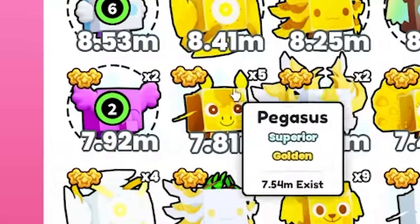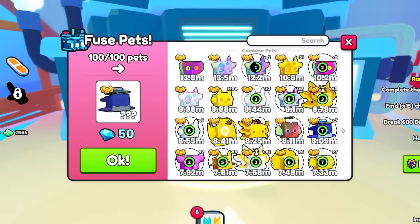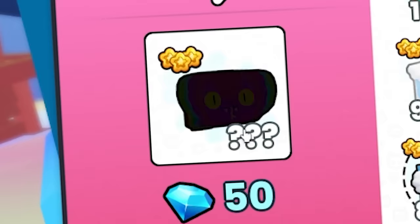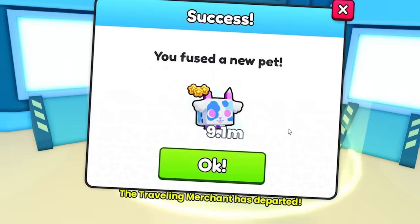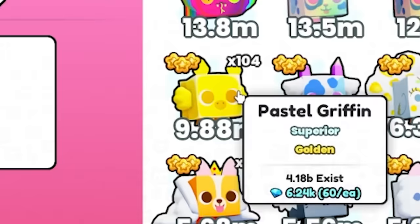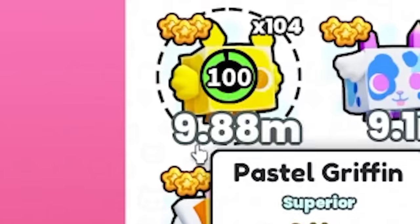I throw in the elephants and the pegasuses — I want everything. This is a hundred of my superior pets, and it doesn't even show the sun as an option. Why does it not even show the sun? I'm just gonna do it. I got a goat. I got one goat.